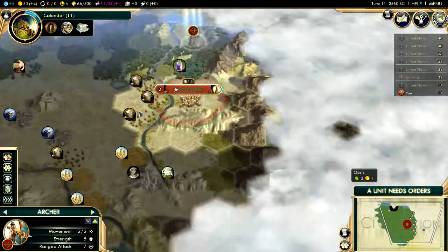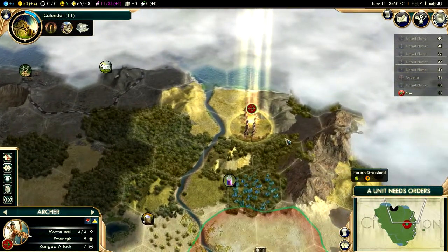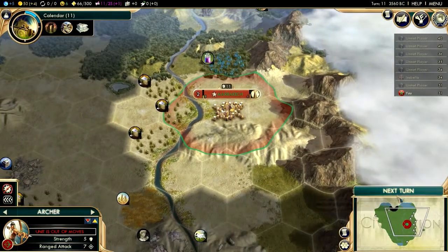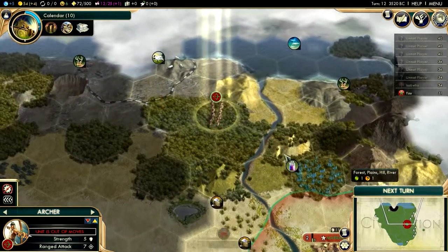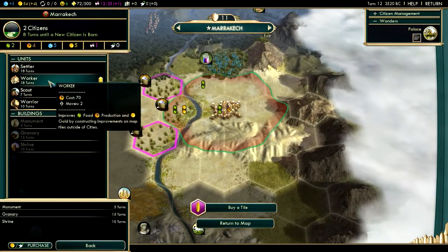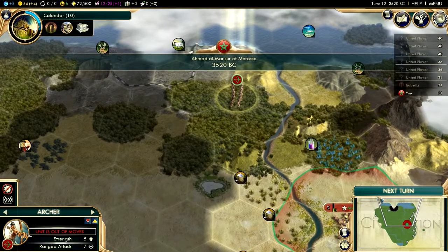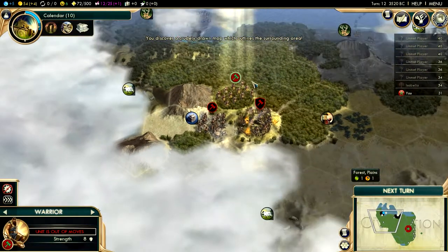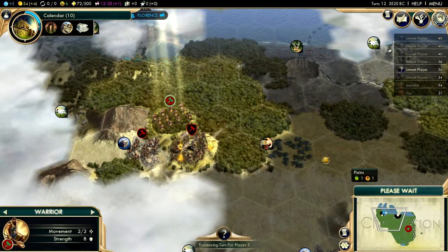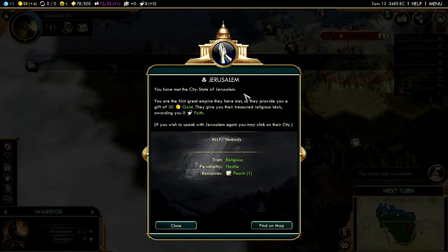It seems like our guys have upgraded from the ruins — my apologies, I wasn't paying attention. We got an upgrade, which makes us a little bit more powerful. In 10 turns I want to build a worker after the monument. I've gotten the map and let's go to Florence. We are the first to meet with them. We have gotten 8 faith — very, very nice.